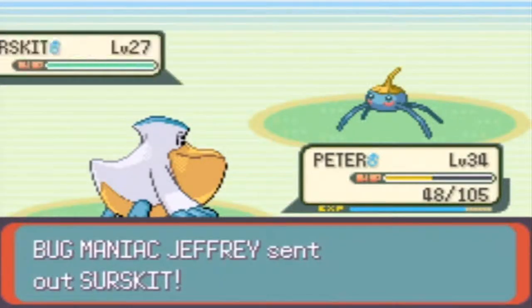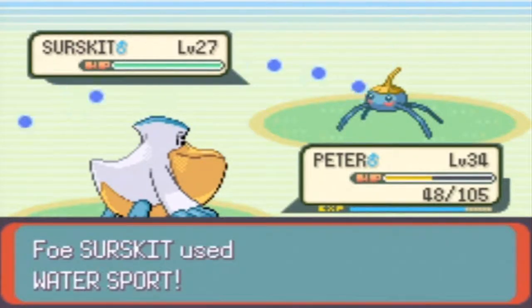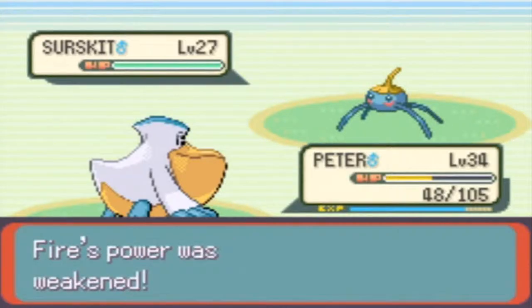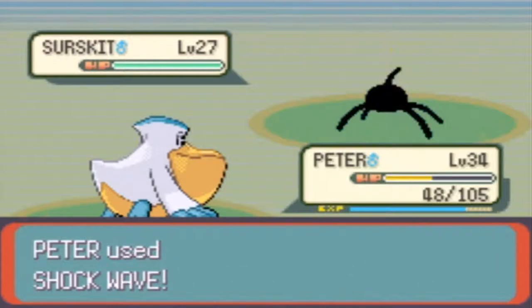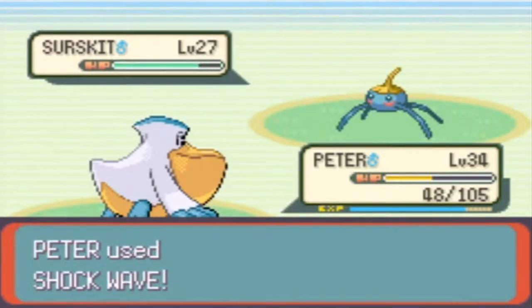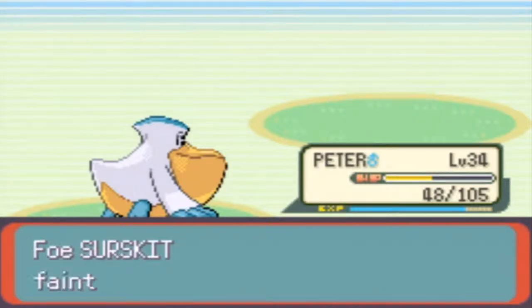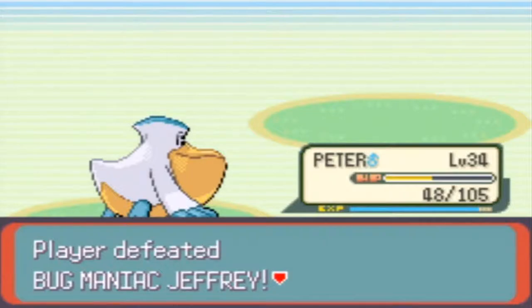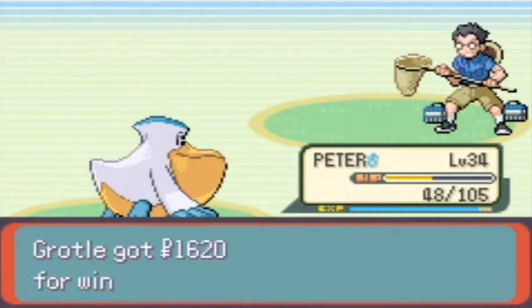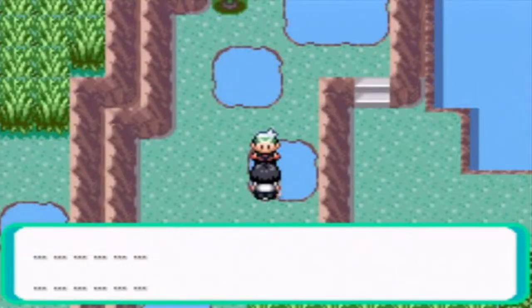It's just little things like that I remember in this game. There's a water support, but I'm not really planning on using my Flannery or combustion right now. Anyway, that was pointless — there goes the Shockwave, it hits, and there goes the last Surskit. We finish this battle and Peter is almost level 35. Thanks for the sixteen dollars and twenty cents.